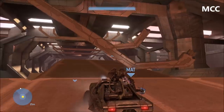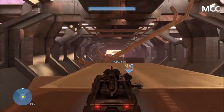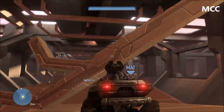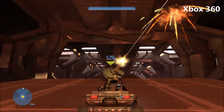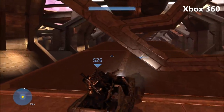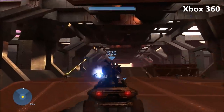During the Warthog run, when you're driving down these tunnels, these beams from the ceiling will drop down and they're supposed to be sliding across to obstruct your path. Sometimes if you're not driving fast enough, they'll block you because they're sliding across. But now on MCC for Halo 3, they don't move anymore — they just drop down and stay there. For comparison, on the Xbox 360 version you can see they slowly slide across and get in your way, but on the latest update for Halo 3, that's no longer the case.